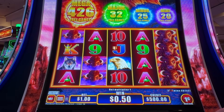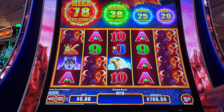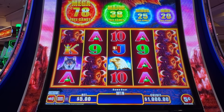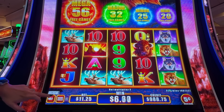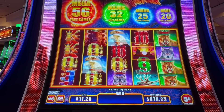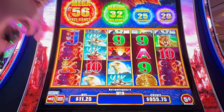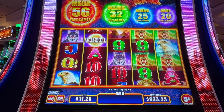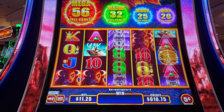We're going to throw in one thousand dollars. On five cent denomination — the highest — we'll probably do the second lowest bet, which is $11.25. Just so you guys know, the tripod is on the chair so we can't move it; me and Greta are just standing next to the machine. The mega free games is the best bonus you can get — 56 free games. The major is 32, minor is 25, and mini is 20 free games.